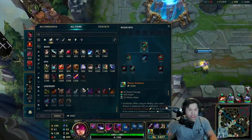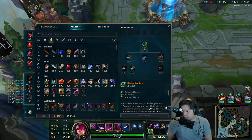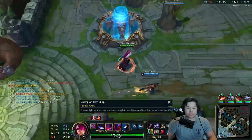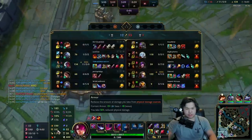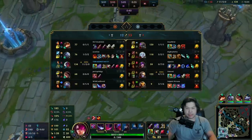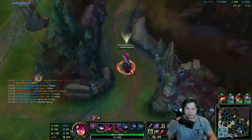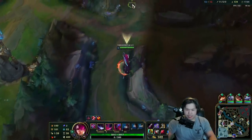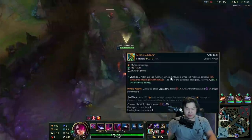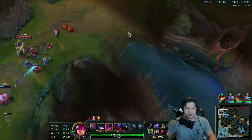Okay, so he wanted me to go Randuin's — let's go Randuin's, it's actually pretty good here. I have to kill this Nasus for the last stack and then I'll be good. My Q is like a 1.49 second cooldown. He's pushing mid — who cares about CS, we go for kills. My Sunderer says 1.5 seconds but that doesn't include my item haste. Let's fight him — let's go.